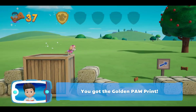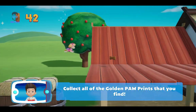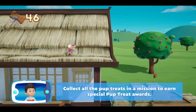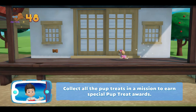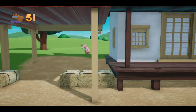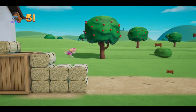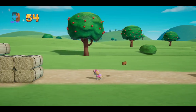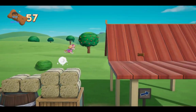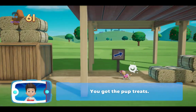Let's go here! Collect all of the golden paw prints that you find. Let's go, pups! We have to find those sheep and help them get home. Collect all the pup treats in a mission to earn special pup treat awards. You got the pup treats!